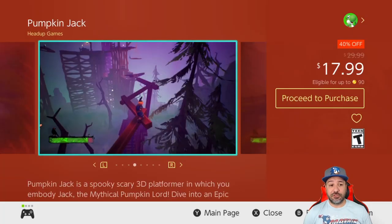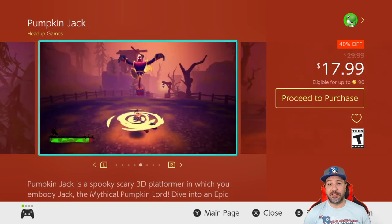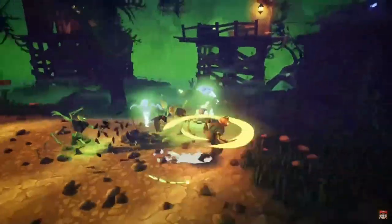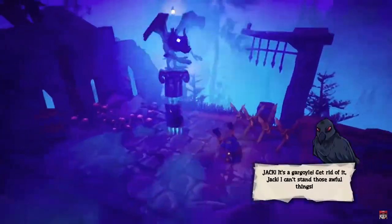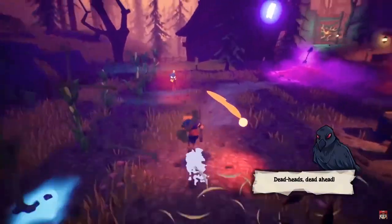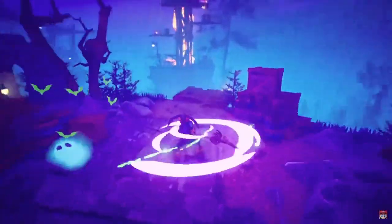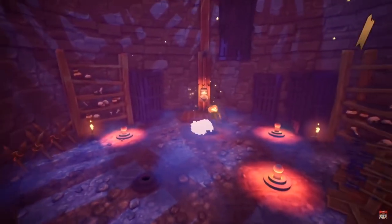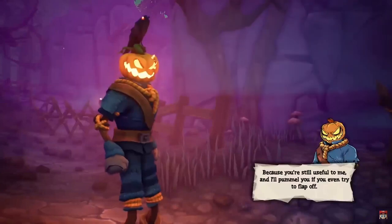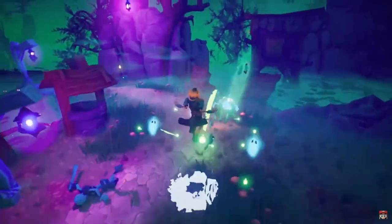Next, Pumpkin Jack is back at 40% off for $7.99. This is one of my favorite 3D action platformers on the Switch — an indie title developed by only one person that evokes a lot of the MediEvil series from the PlayStation. I love to suggest it, and we're finally getting deals that bring it under $20.